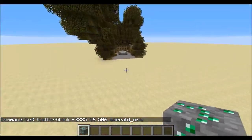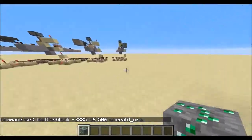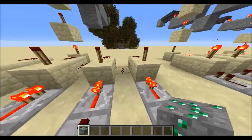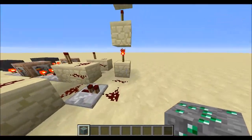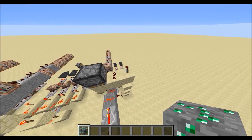So once all four are in there, you can see these four torches turned off, which turned on this one, which turned off this one, which turned on this one, which turned off this one.